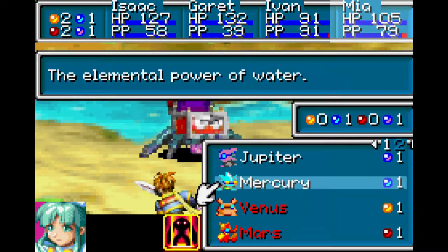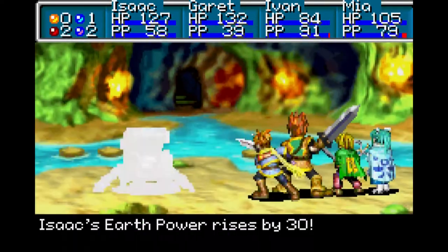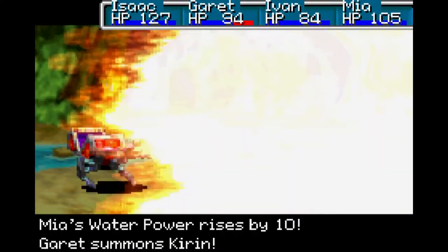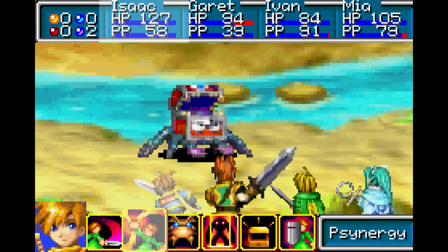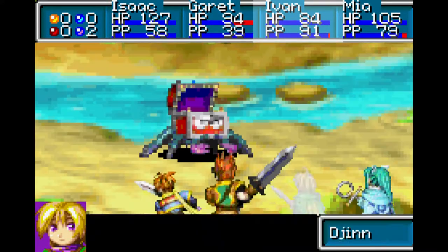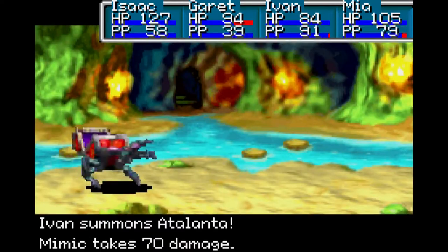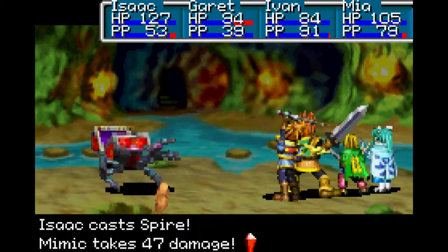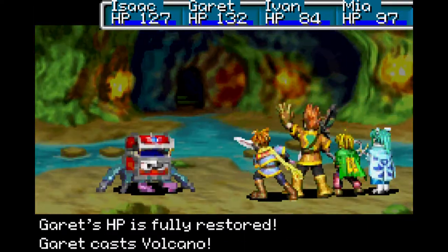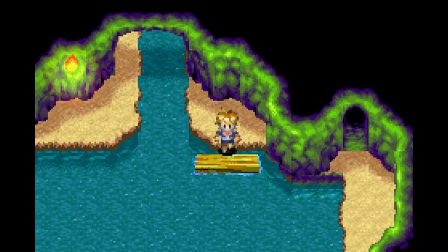Don't need to heal yet - we'll just use Mercury. Yeah, we should be done with this. Should've waited one more turn - I would've been able to use Fizz. It would actually be kind of nice if he used briar, just cause I don't think we've seen that move yet. He is resistant to wind and probably weak to fire - let's see. Yep, weak to fire. There we go. 109 experience points, 207 coins, and a game ticket. Kind of a lame reward to be honest, but that's okay.